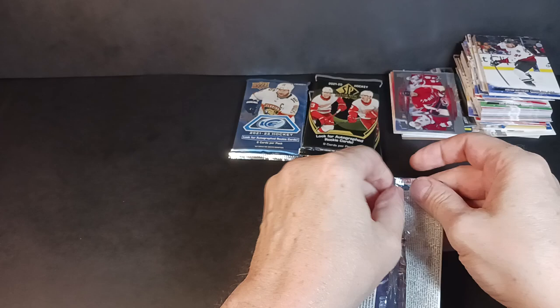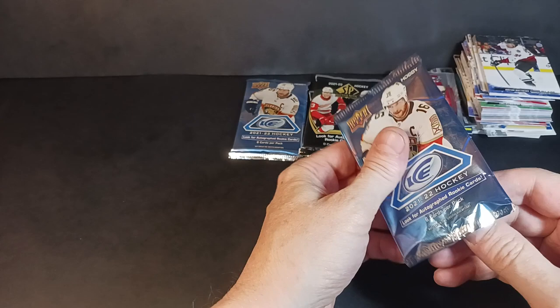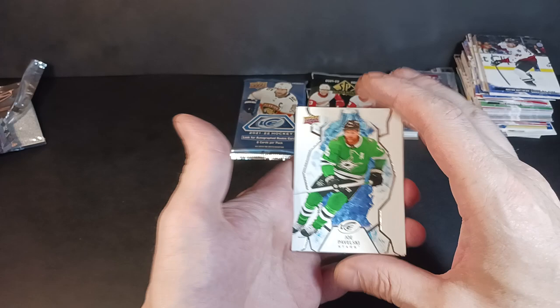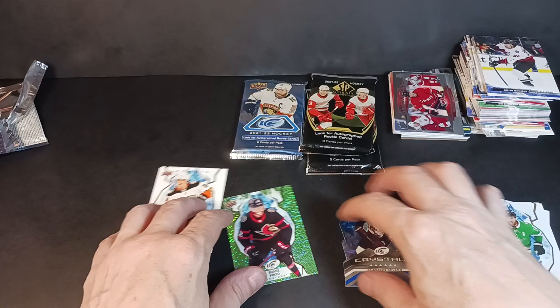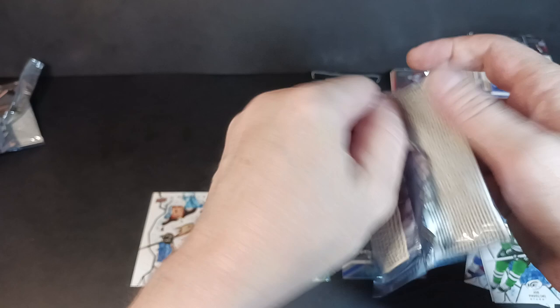ICE and SPA — each one has its own little treats. No guaranteed auto in ICE, but a lot of boxes have one; I've even had boxes with two autos. There is a guaranteed auto in SPA — in fact, two guaranteed. Packaging on these ICE pack cards wasn't done as well as other products; I've had a few bizarre packs where cards were sealed inside weirdly. Pavelski, Bailey, McKinnon with a pinto green, and a die-cut crystals SPA — Clayton Keller.